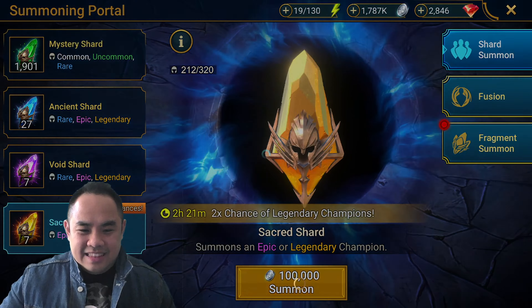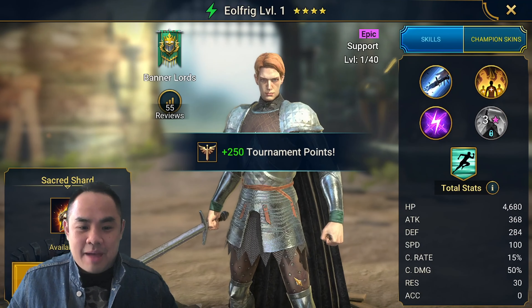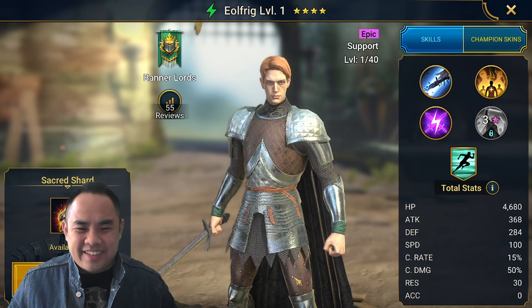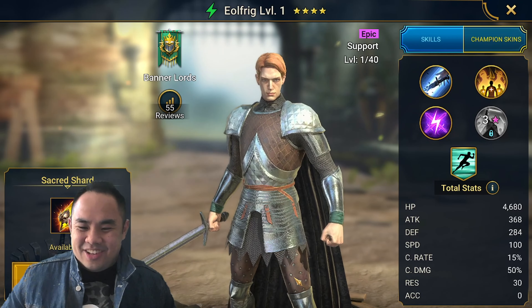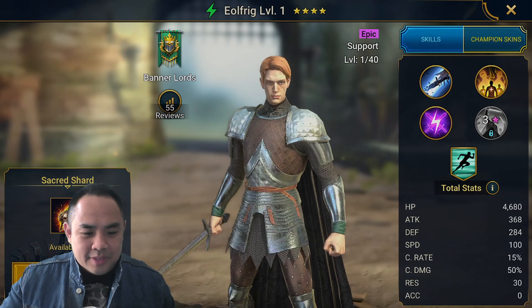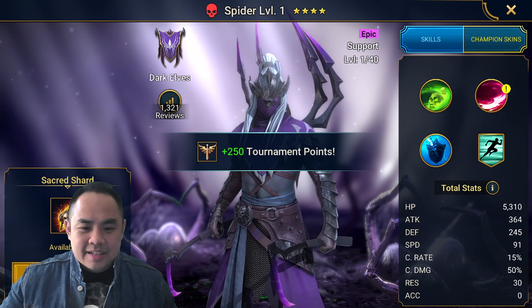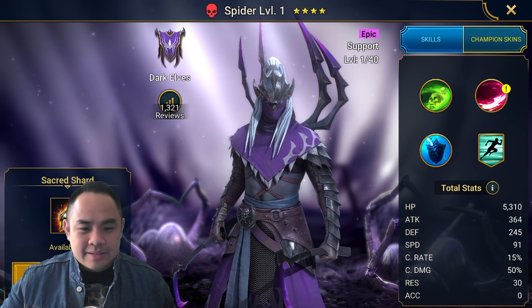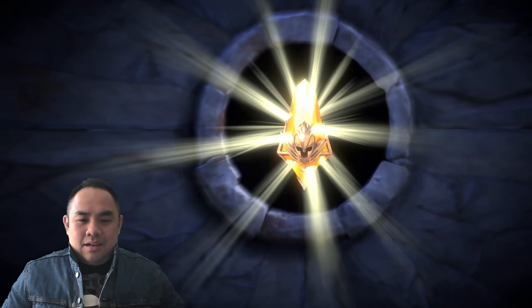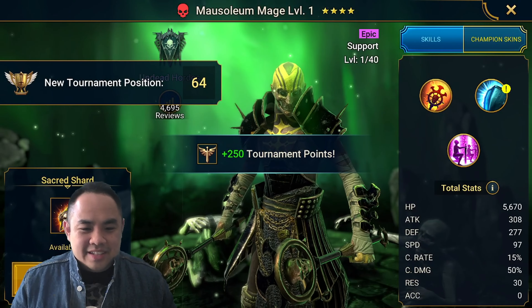Legendary right off the bat — come on, Plarium. This is a new epic, the elf. Not sure if he has any use. Continue. Give me a legendary, Plarium. No spider — spider is not that good in this meta right now. Can I get a legendary? No. Mausoleum Mage. Getting scammed here.